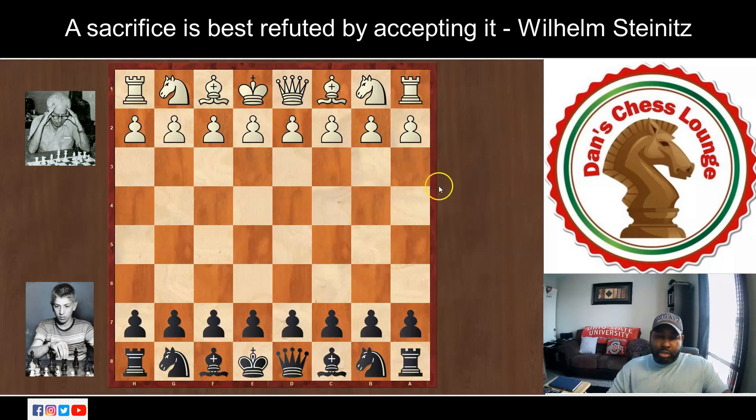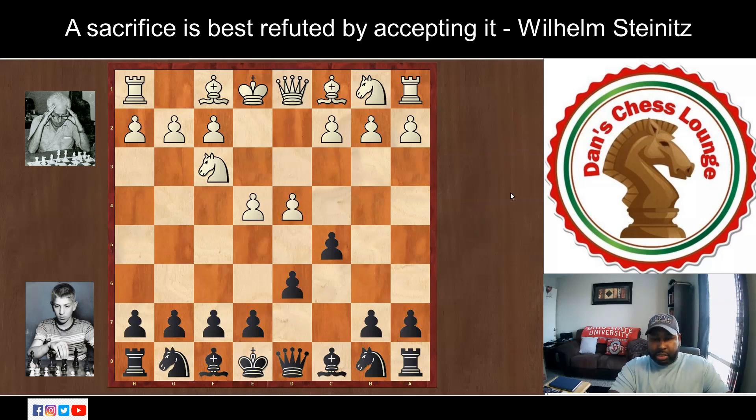He started off with e4 c5, so we have a Sicilian Defense right away. Sicilian defenses are known to be a testy and challenging opening for white to play against — it's going to be very active. Then Nf6 e4, so we're looking for an open Sicilian here, which means it's going to be even more active, maybe more tactics, more flair.